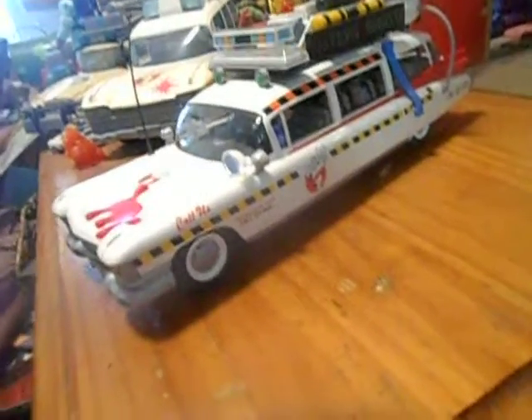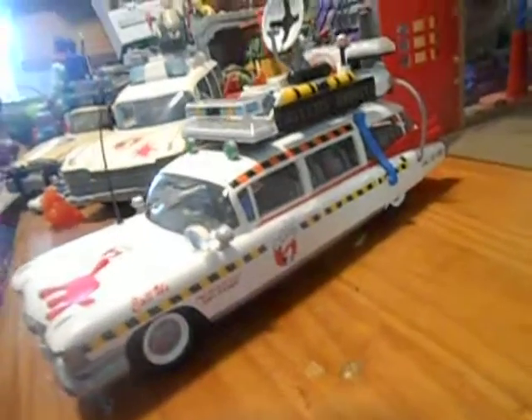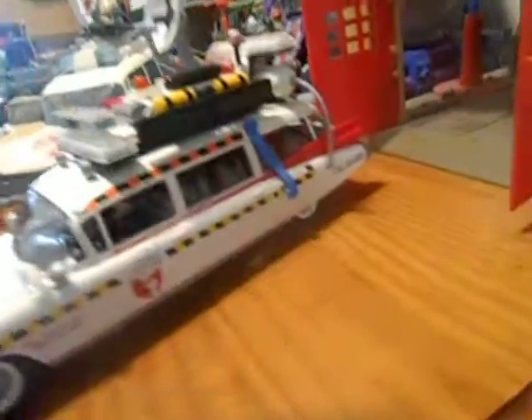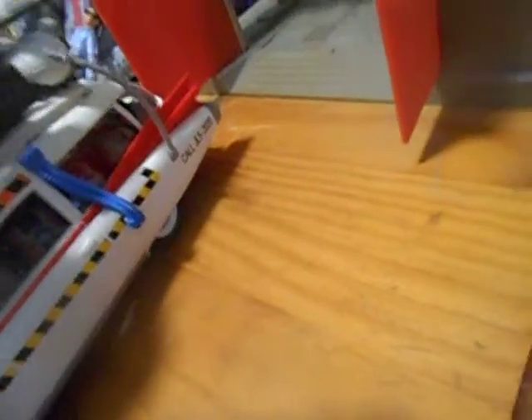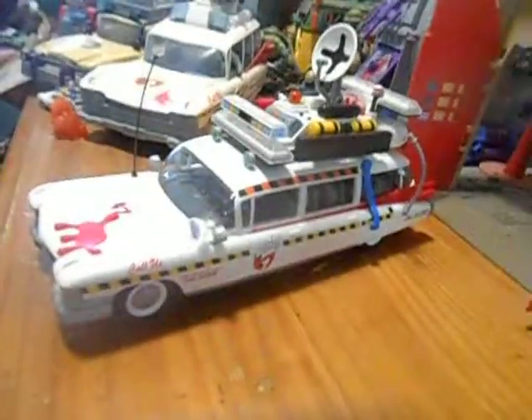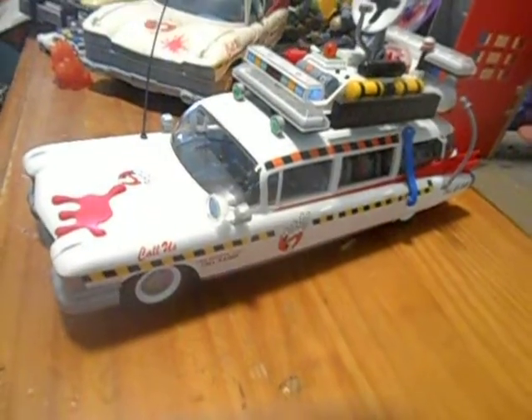I found mine on eBay from a seller in London for 60 dollars, which was a great deal, though it took ages to get here. The hose disconnects to remove the top. As you can see, there's all four Ghostbusters sitting in there, with racks for the packs — I've had to juggle most of the weapons in the very back. It takes triple-A batteries, which are not included. Definitely worth the price. This is DMC Jedi Man, signing off.